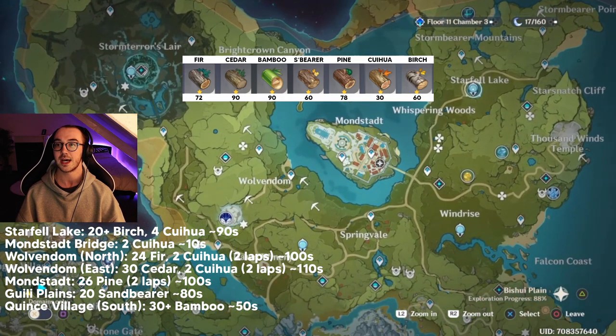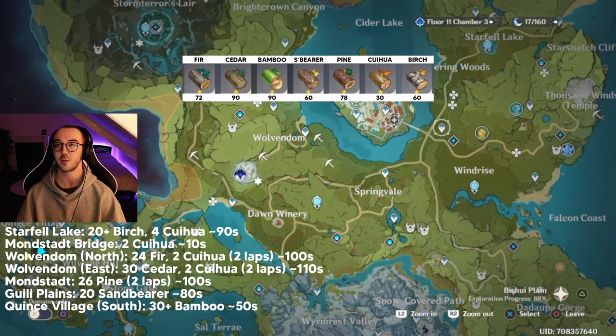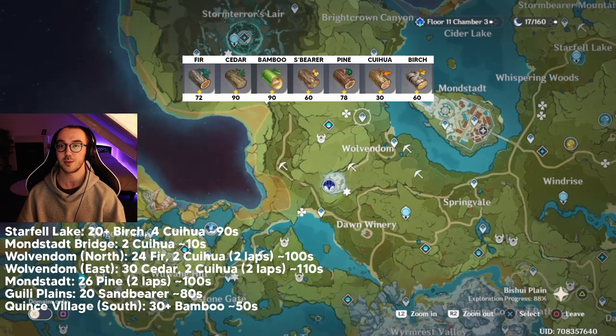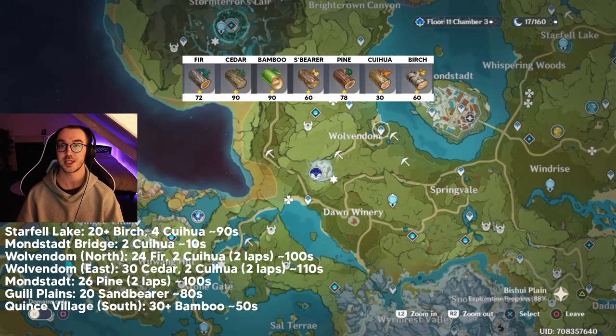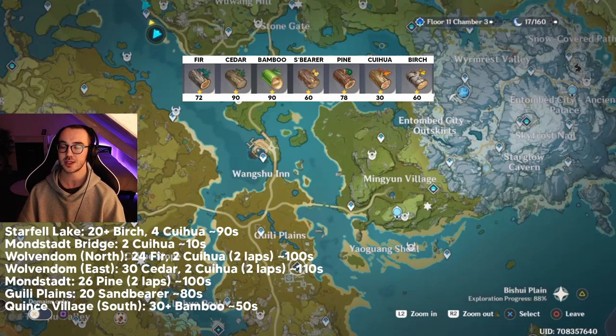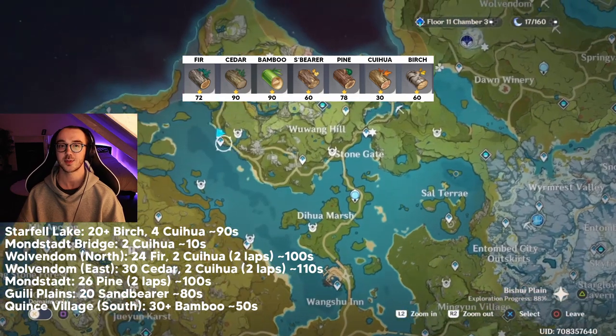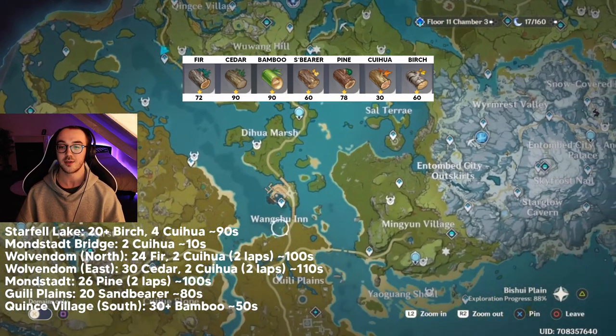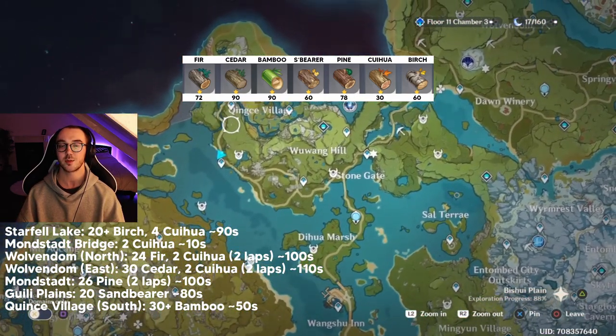To recap: Starfell Lake takes around 90 seconds and I do it once. The Kiowa logs just outside Mondstadt take around 10 seconds. The waypoint east of Cecilia Garden north of Wylvendome can be done twice in around 1 minute 30 to 1 minute 40 for about 25 to 30 fir trees. Wylvendome for Siddhar trees and one Kiowa tree takes around two minutes for two laps. The pinewood at Mondstadt's main waypoint takes around one minute per lap — doing two laps gets around 30-plus logs. The plains sand bearer route gives 20 to 25 trees in about one minute 20. And the bamboo near Kinte village — given how closely packed they are — should yield 20 to 30 in around two minutes.